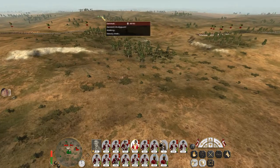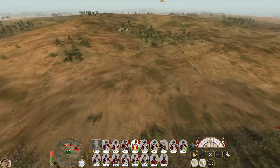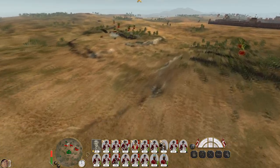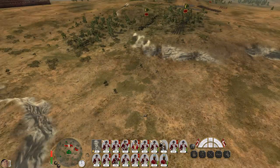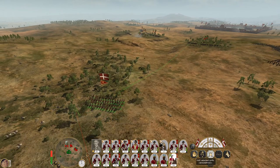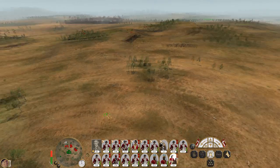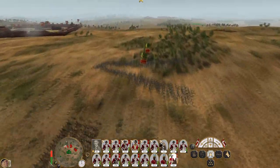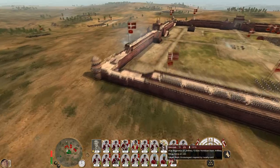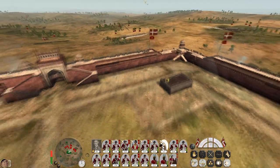Good god, we're right behind them. A regiment of horse might be useful here. Stay still — hope they don't notice you and then you can run in and kill those mortars. They're hidden. Perfect. We've got some household cavalry on this flank.